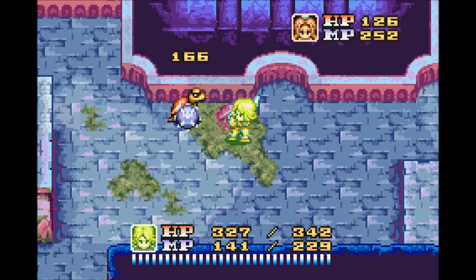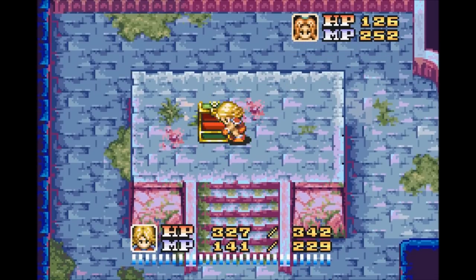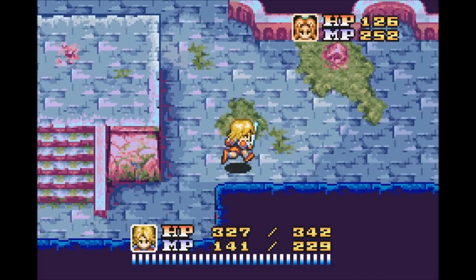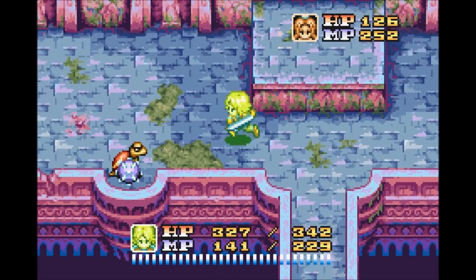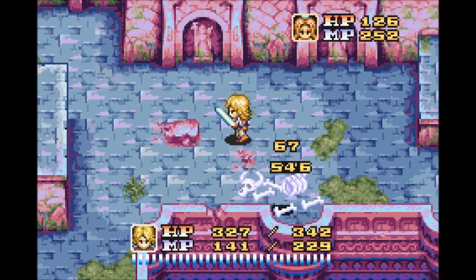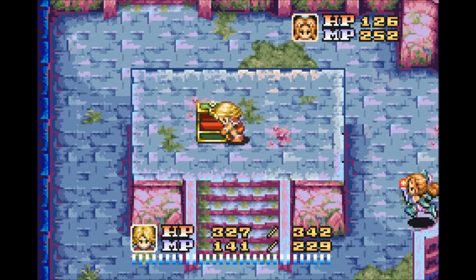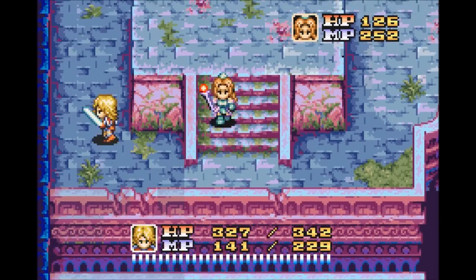This guy is also weak to the sword. I thought those guys were going to be immune to physical attacks and only weak to magic, but they weren't. So let's continue heading up here — we can grab these stones along the freaking path. We can grab another treasure chest with a wisp icon in it. Now we can head up here.